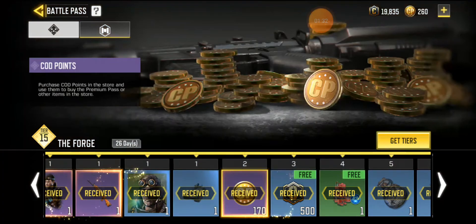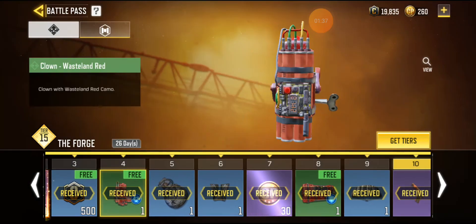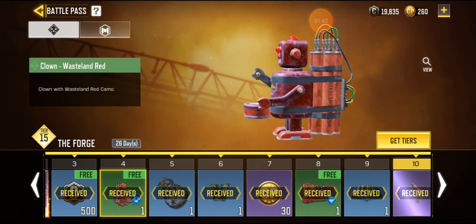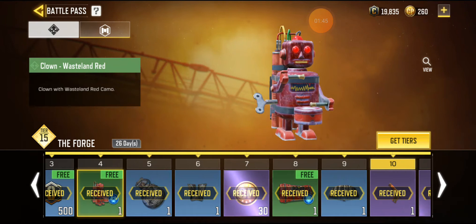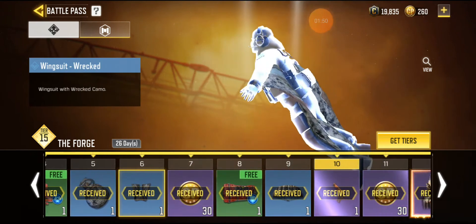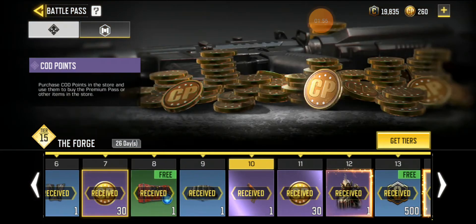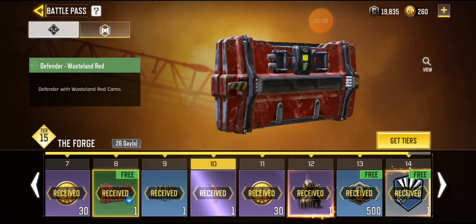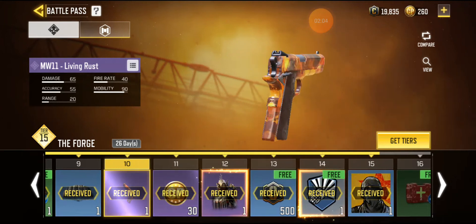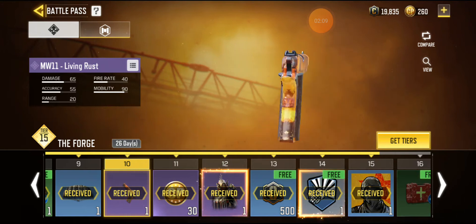We got some card points, some credits. We got a clown class waist down red and we got these items as well. We got this as well guys. We got that — I got this, it's my first skin for the MW11, and it's purple so I'm very hyped for that.